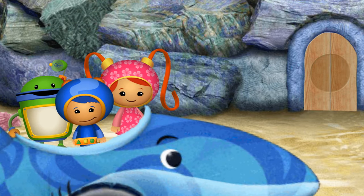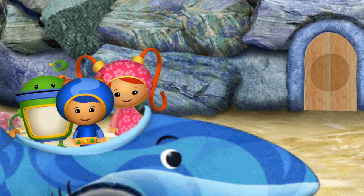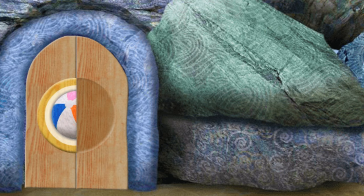Blinking boulders! That big rocky jetty is blocking our way! There's a locked door leading to a tunnel! Let's unlock that door! I know — we have to find the other half of the shape and put it into place! When you see the missing half, click on it!